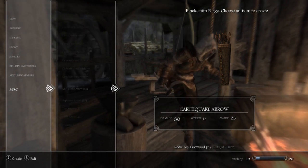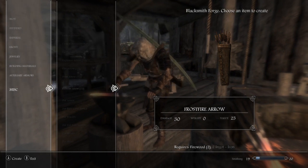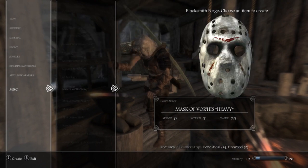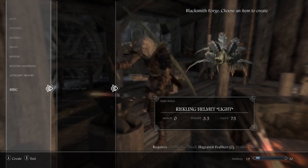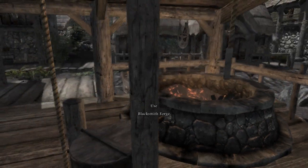We have Earthquake arrow, Explosive arrow, Fire arrow, Frost, Frostfire, and then there are also Holy arrows and a whole host of others further down the list. So I'm going to show you a couple of those now and how the effects work.